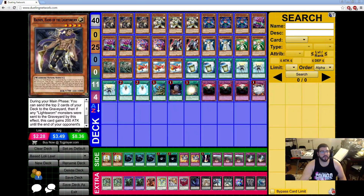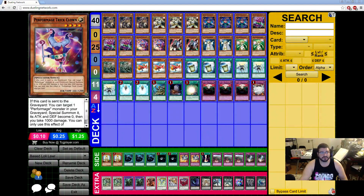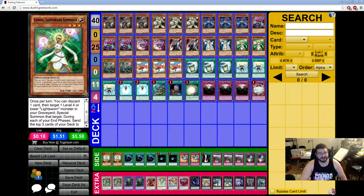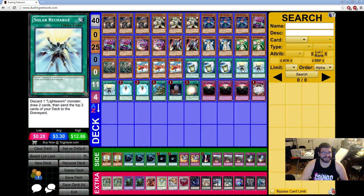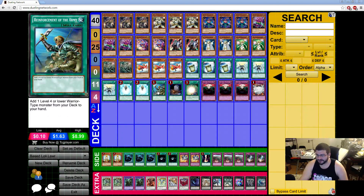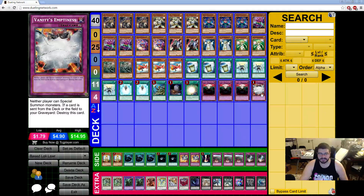We have three Raidens, three Wolves, three Performage Damage Jugglers, three Performage Hat Trickers, two Trick Clowns, two Ghost Ogres, two Lylas, two Luminas, two Flees, three Goblinburgs, three Instant Fusions, one Reinforcement of the Army, one Foolish Burial, one Soul Charge, three Anti-Spell Fragrance, and one Vanity's Emptiness.